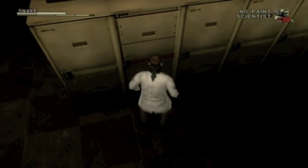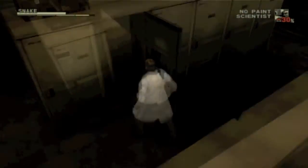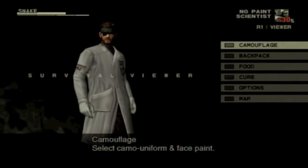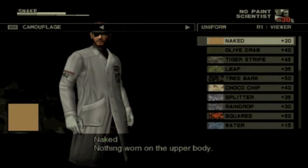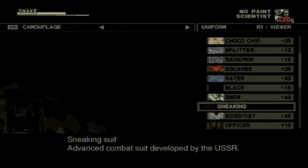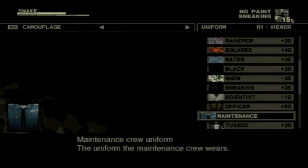And the Sneaking suit should also be right here. I hit it and, as you can see, it's not here — I've already gotten it through the first playthrough, but I'll show it to you anyway. So I'm going to scroll down here, and now there it is: the Sneaking suit. And here's the Maintenance suit.